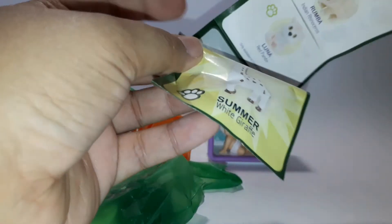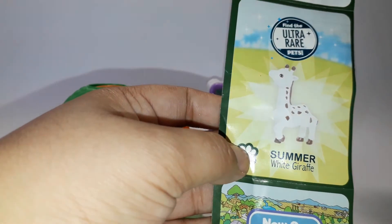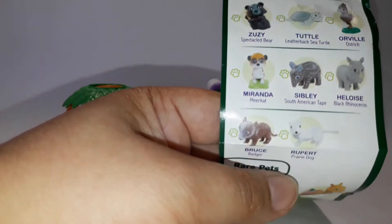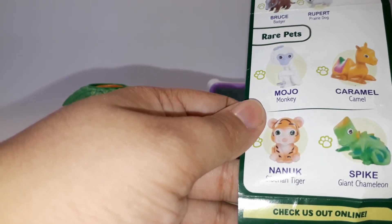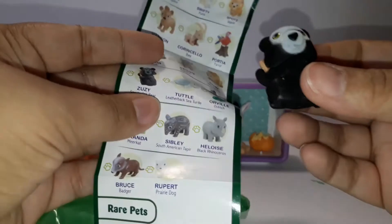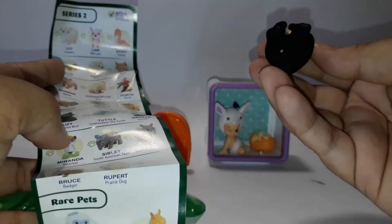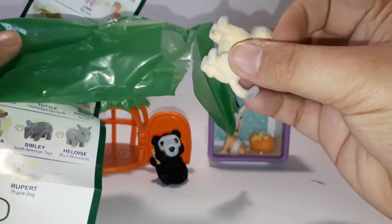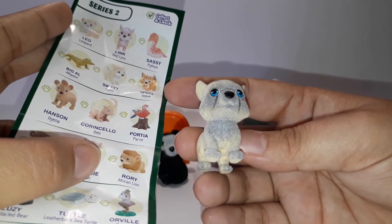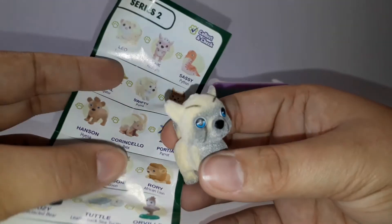Jungle in My Pocket Series 2. Oh wow! This is the first one that grabbed my attention — the white giraffe. So these are all the different ones you can collect. We have Zuzi, this Spectacle Bear, a Tora Bow, and this one — which one is this one? Is this Swifty the Puma? I think so. Oh, I want the Hyena.